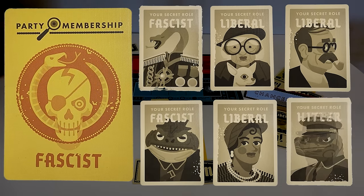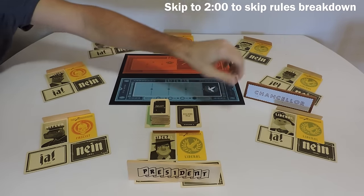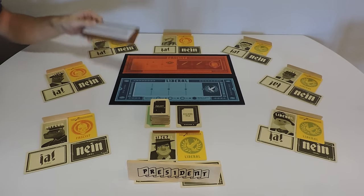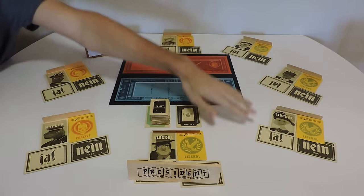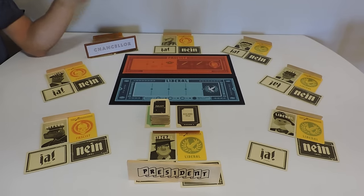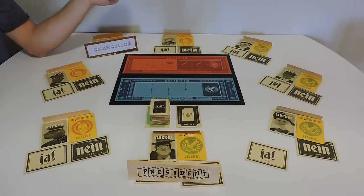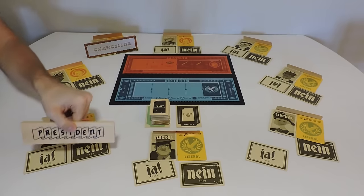How you play Secret Hitler is that one person is always the president, while that president attempts to elect a chancellor. Every time the president tries to elect a chancellor, every other player that isn't these two votes — yea or nay, whatever you're feeling. Depending on the amount of votes, that chancellor is either voted in or voted out. If they're voted out, the presidency goes to the next person and the cycle continues.